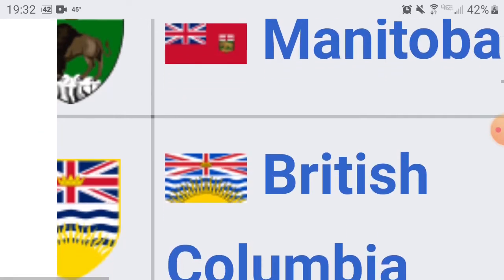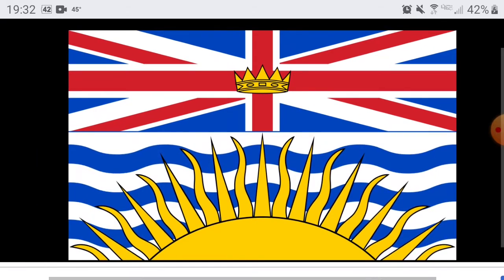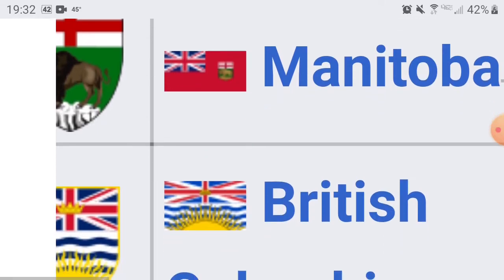Oh my gosh — British Columbia! Capital is Victoria, and there's also the city of Vancouver. I really like this flag. It's got a rising sun with a British cross. Wow, that's a bright flag. You guys get an 8. That is a really gorgeous flag. British Columbia, you guys are doing pretty well for yourselves. You guys get an 8 — you're winning so far.